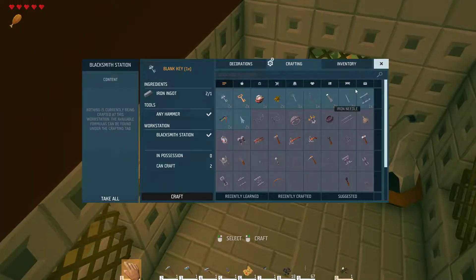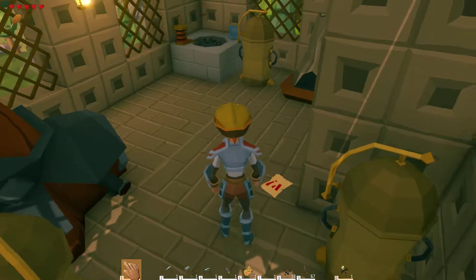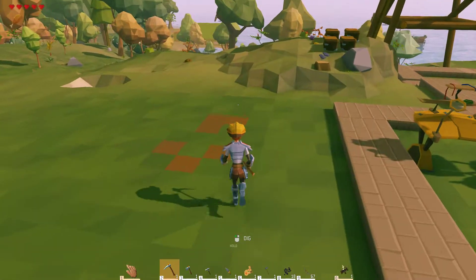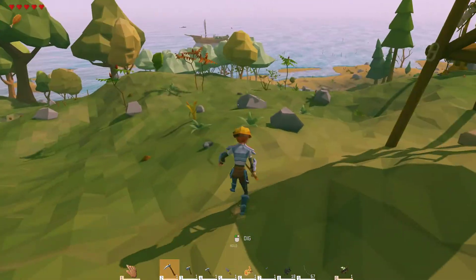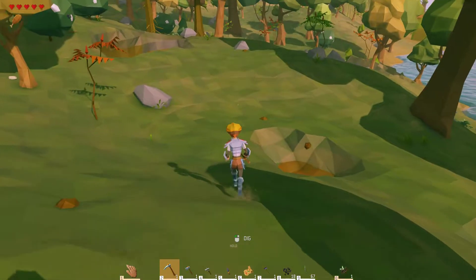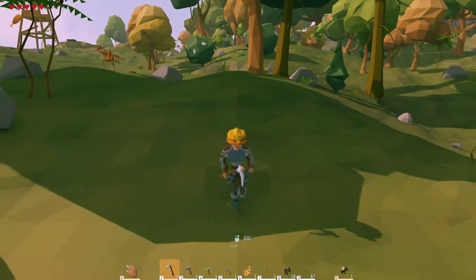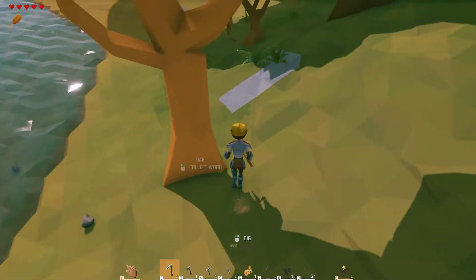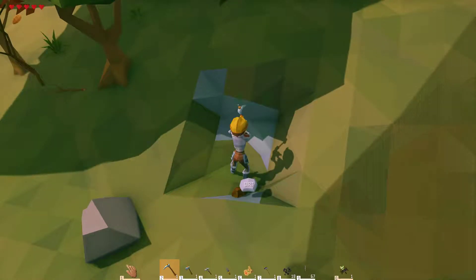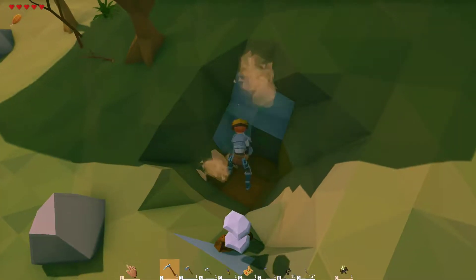Oh no, are we out of iron ingots? I did not expect this to be completely out of iron ingots. Now I'm going to have to mine for iron so I can make iron ingots. We used so many iron ingots making those chests and doors. I just saw some on the way here — now of course I can't find it. There's some coal. Oh, there it is. I don't need very many, I don't think. I'm going to have to do a lot of mining. Maybe this will be a really huge vein and I'll get a ton.